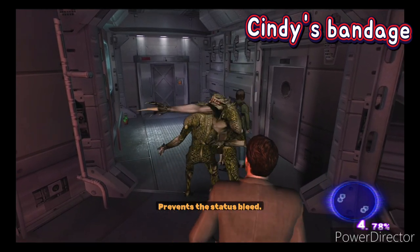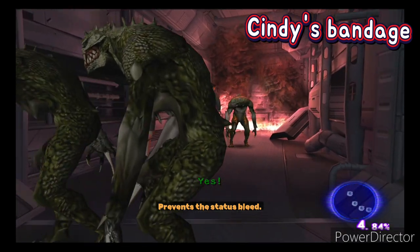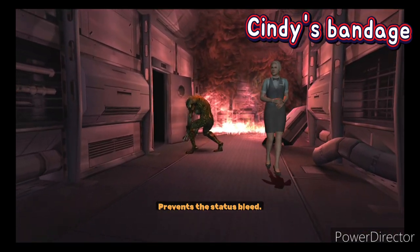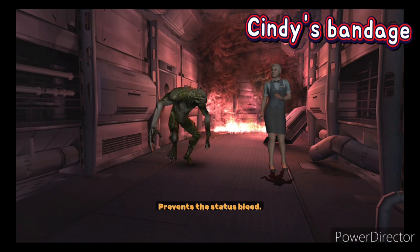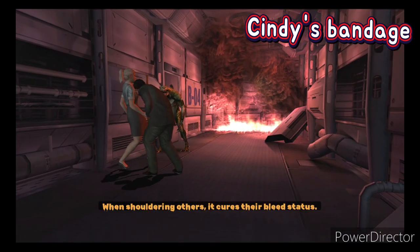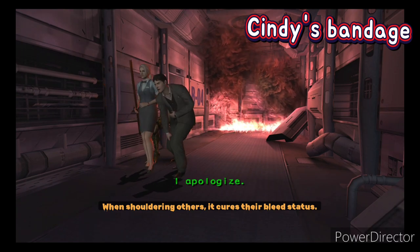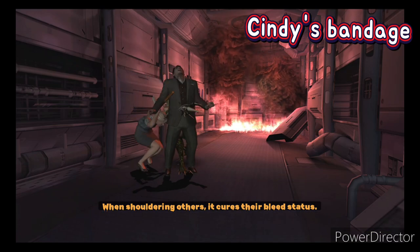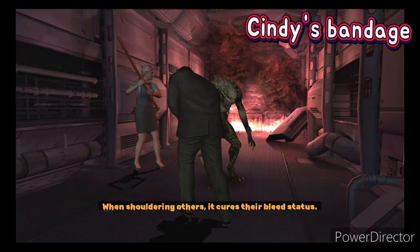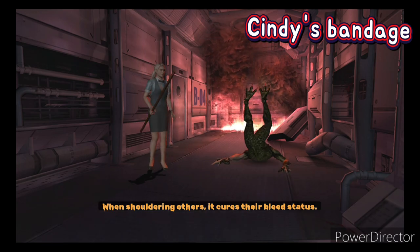Next, Cindy's bandage — if it's in your inventory, you will never be put in bleed status. You can see that I got hit many times but still wasn't bleeding. Also, when you shoulder your teammates, you can cure their bleed. George was at bleed status and it changed to danger, so we cured his bleed. It's useful in some cases.